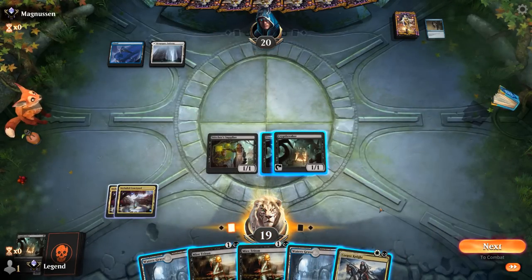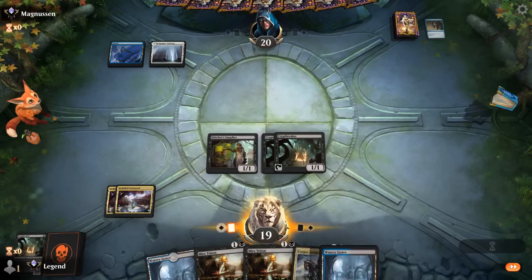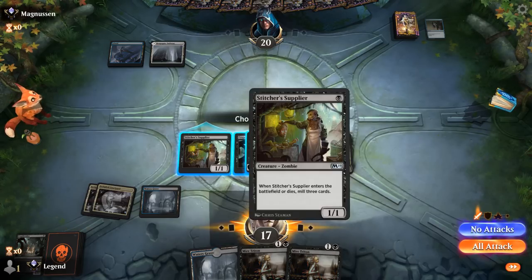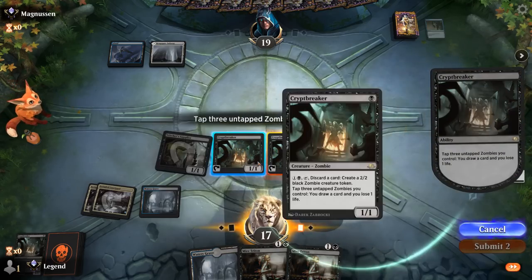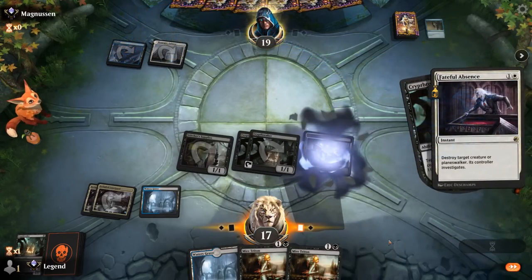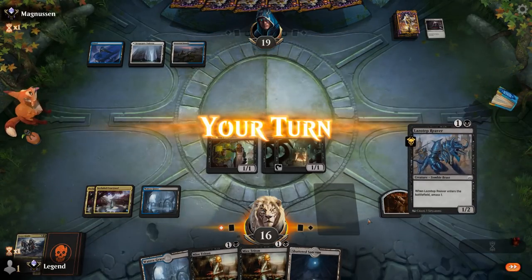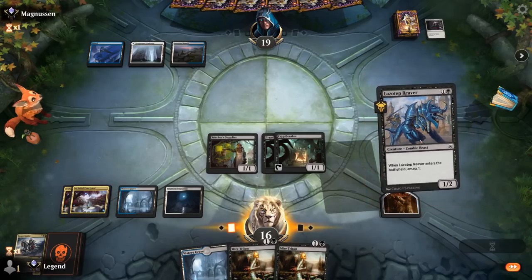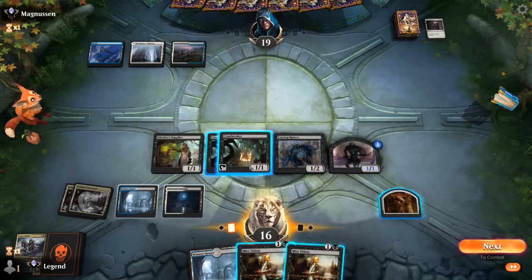Corpse Knight is probably the play, then we can attack with Stitcher's Supplier and still draw. It's probably fine to shock ourselves in this matchup in case of Spell Snare — we can pay for it. Opponent plays Omen of the Sea, killing Corpse Knight. We find a white source in case we find our Return. Reaver's not bad. We can play Reaver and see if it resolves, or play Mire Triton — though we might be overextending a bit, it allows us to draw one extra time with Cryptbreaker since it sort of replaces itself while filling the graveyard.